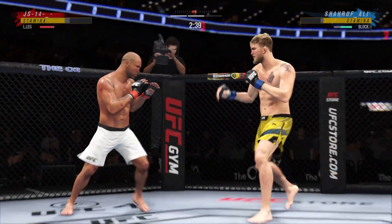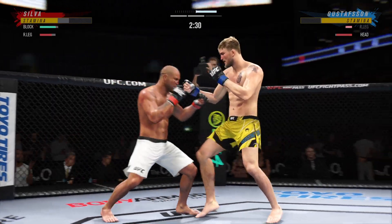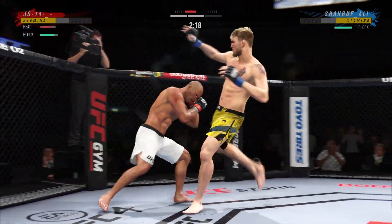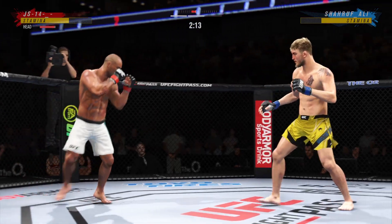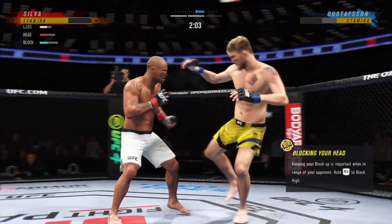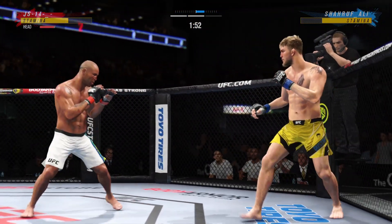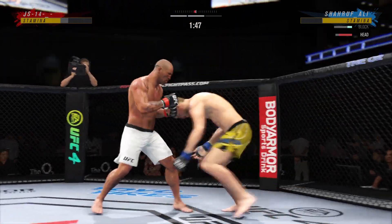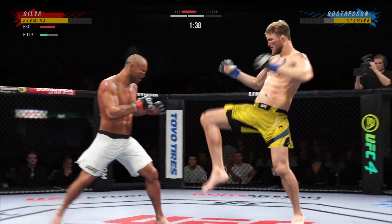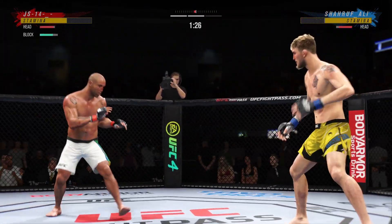Much improved defensively as he blocks the shot. Nice looping punch. Silva gets tattooed by that straight punch. He's limping now. You've got to whip the hip into that kick. Glancing right hand upstairs. And there comes the separation. Nice connection there with the right hand — the right hand is the dominant hand and you can see how well he throws it.